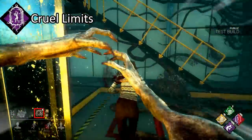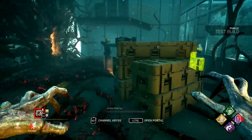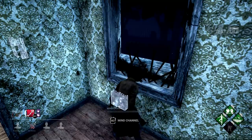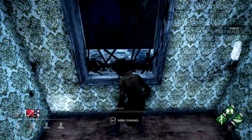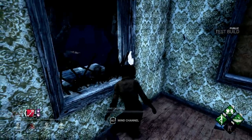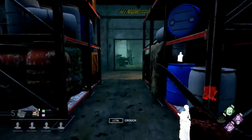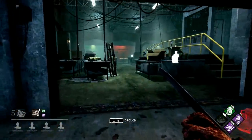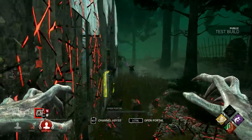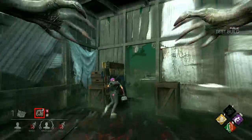Next we have Cruel Limits. This perk blocks all window and vault locations within 24 meters of a completed generator for a short time. When I tried using this perk, it came off as one of those luck-based ones that I despise so much. While blocking access to windows is definitely powerful, the majority of the time this perk activated, I was nowhere near the completed generator. Additionally, some maps had few or no windows near generators, making this perk largely useless. However, the few times it did work for me, it allowed me to end chases quickly. But if I want a window blocking perk, I'll stick with Bamboozle since it's more reliable.